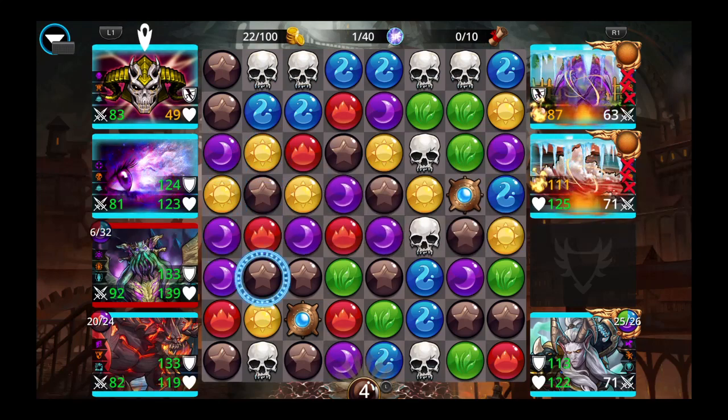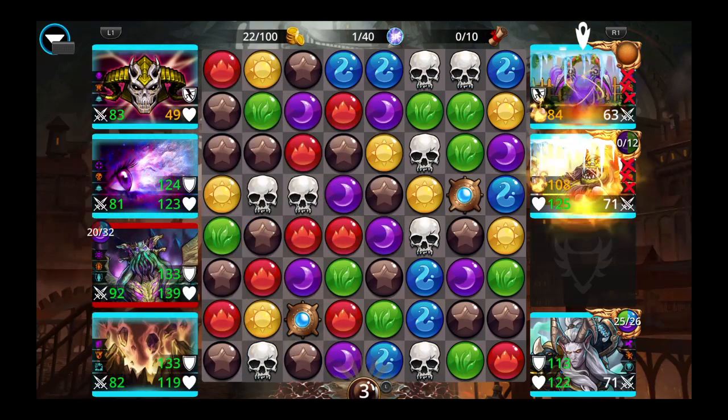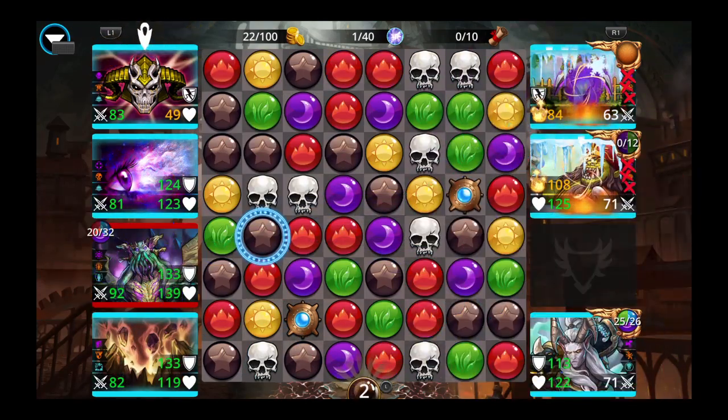Hello purple. Brown — possibly get Obsidious up. TPK is going to get up regardless of what we do unless we lock the board incredibly well.